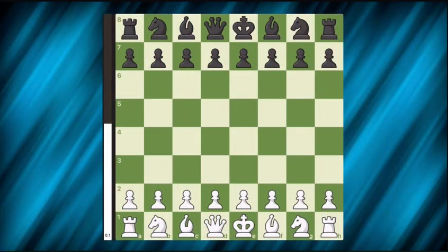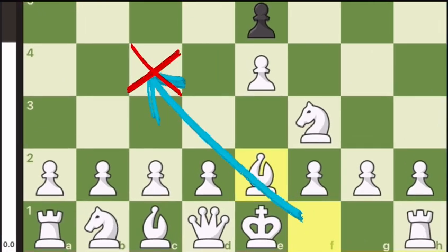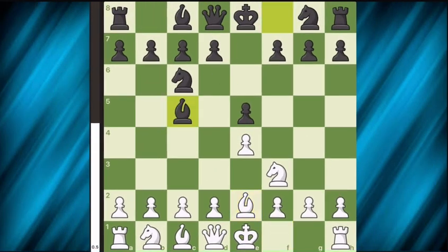The match begins with e4, then e5, followed by knight f3 and knight c6. Here we play bishop e2. There's a reason we don't play the more common bishop c4 — I will explain that later in the video. Here black plays bishop c5.